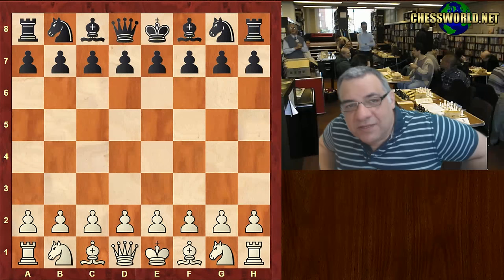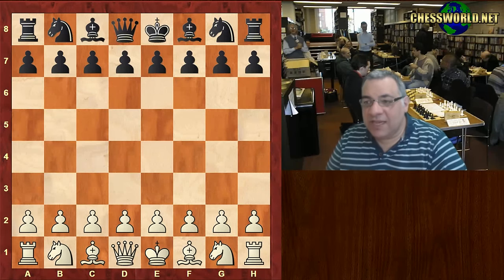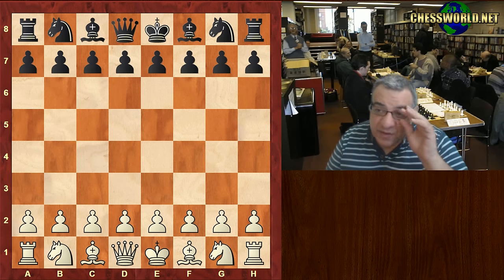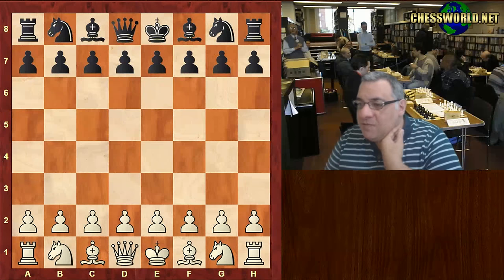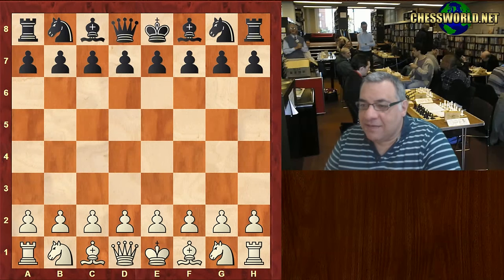Let's have another interesting NHS nutshell game. This is Paul Morphy playing Alonzo Morphy, who is his father. This is when Paul Morphy was around 12 years old, back in New Orleans, 1849.